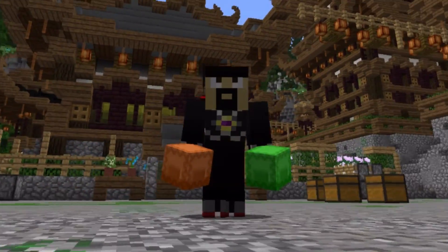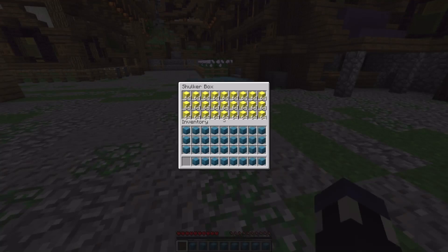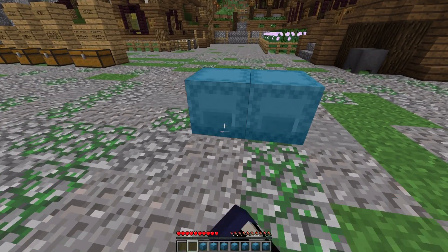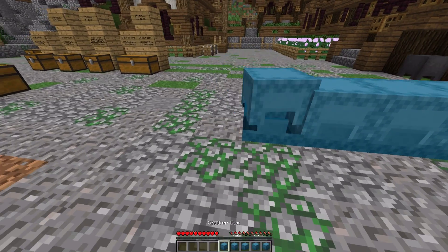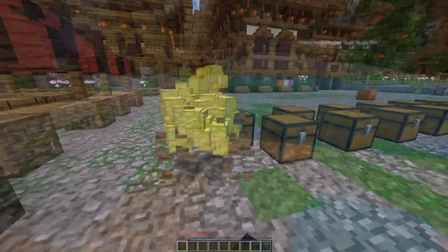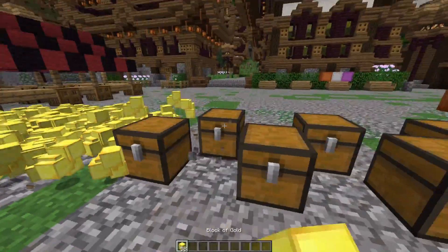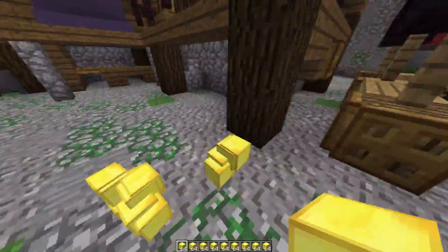With the introduction of the new Shulker boxes in Minecraft 1.11, you can store more in your inventory than ever before. If you go on a mining expedition, storing cobblestone has never been easier. But what about carrying 63,936 one-meter-cubed blocks of gold on your back without even flinching? Let's mine a little deeper.